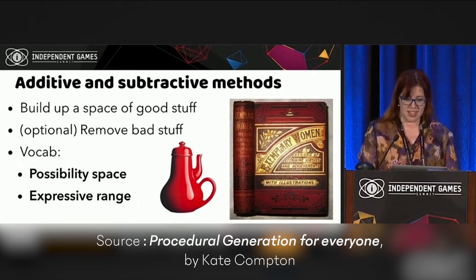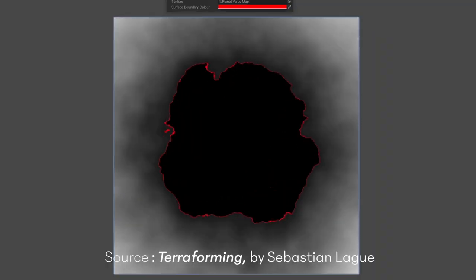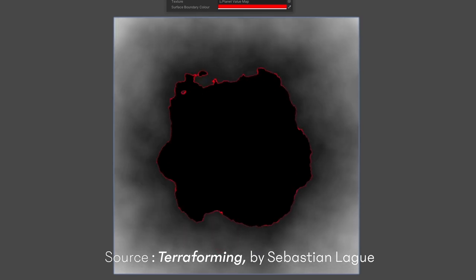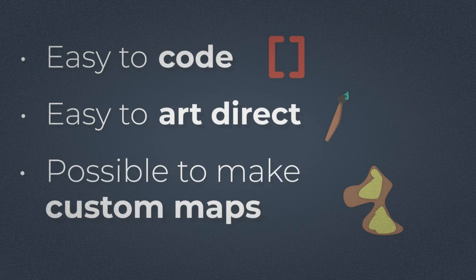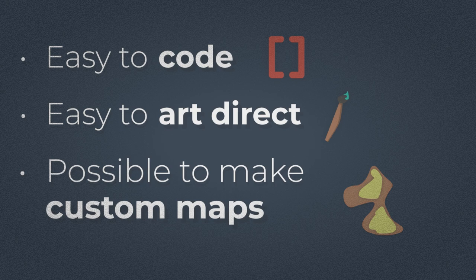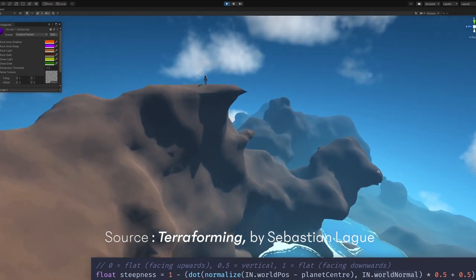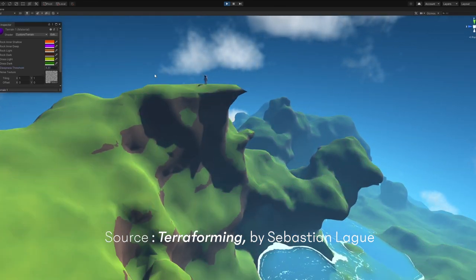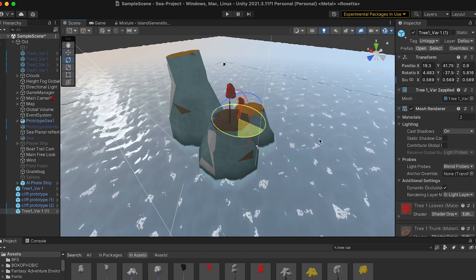There are a ton of procedural generation options and tutorials out there, each more advanced than the last, so I will link some in the description. But I decided before going headfirst into complex mesh generation to figure out some constraints that would help me come up with the best solution. The first is that I wanted the system to be fairly easy to implement, because I'm not the best coder and I don't want to waste weeks on complex problems. The second, quite important one, is I wanted it to be easy to art-direct, because a lot of procedural generation systems are very generic — they all look the same and really don't have any style or personality. Since the look of the game is going to be quite important, I really wanted to be able to control how it would look.